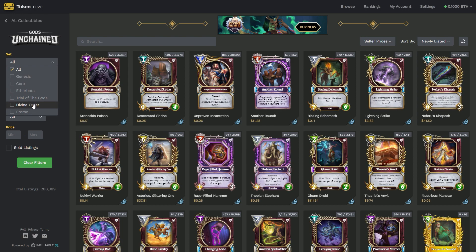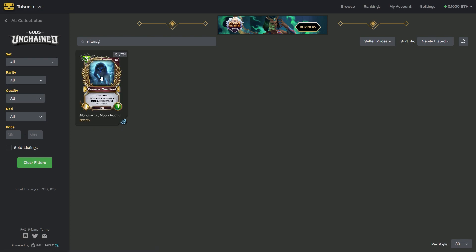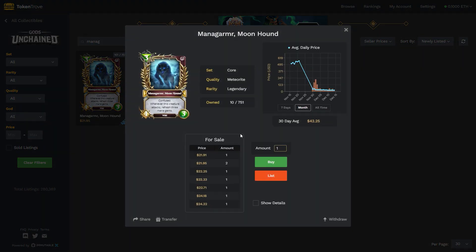I actually recently did a little speculation on Mana Garmer Moonhound, which is currently hardly worth anything. This used to be one of the most expensive cards in the game — right around $570 before the Forge opened — and then there became a whole bunch for sale and it drove the price down. But right now the problem with this card is it is a 4-3, and I saw some speculation saying that this might become a 3-4.